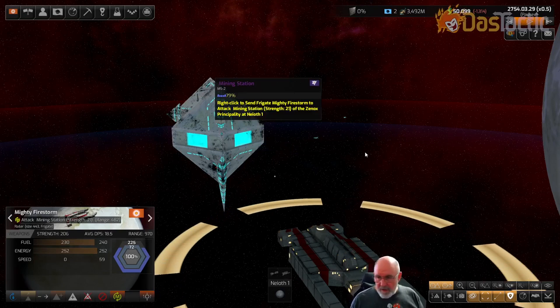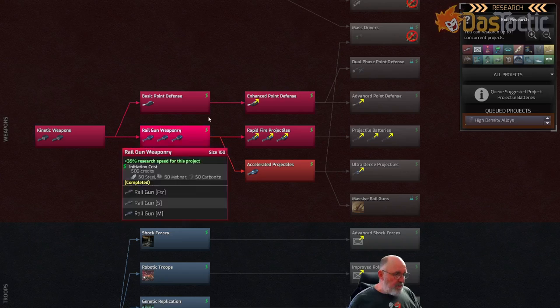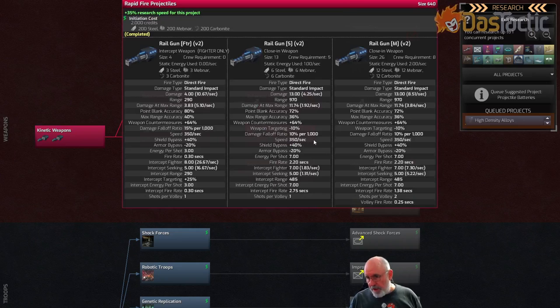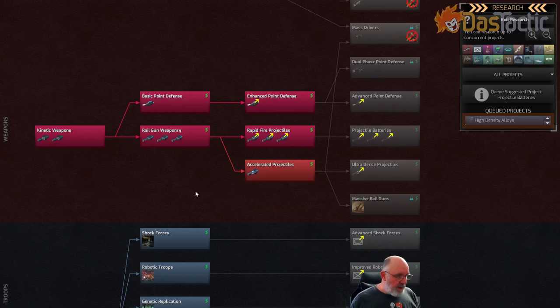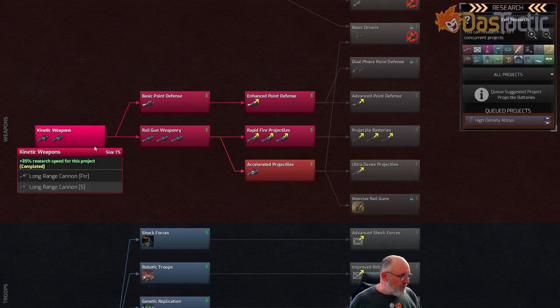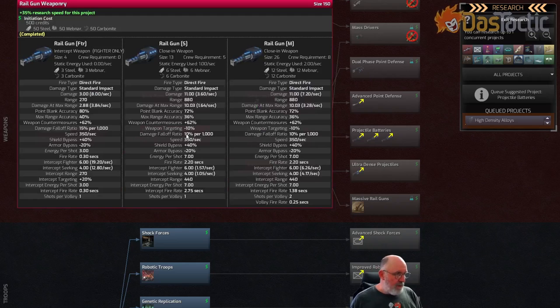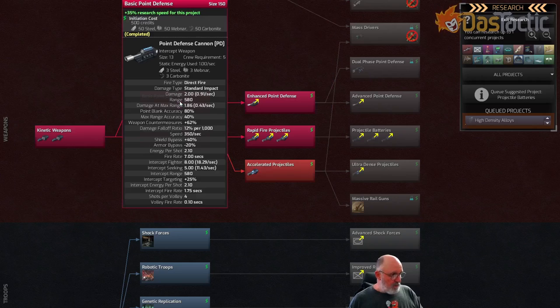Now let's look at rail guns in detail. I've got tech level zero, one, and two exposed in this scenario. The rail guns are at the bottom of the weapons area, just above the troops area of the tech tree, under kinetic weapons. Kinetic weapons start off with long range cannons, then move across into rail guns. You've got small and medium rail guns on this side, and basic point defense with a point defense cannon.